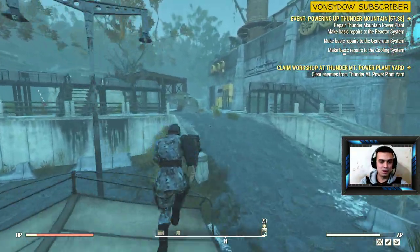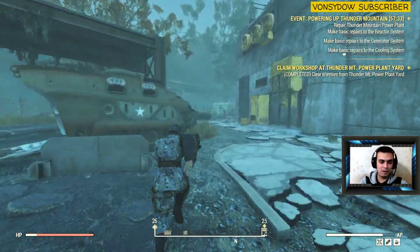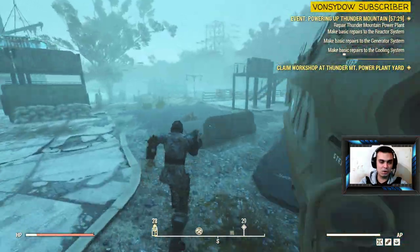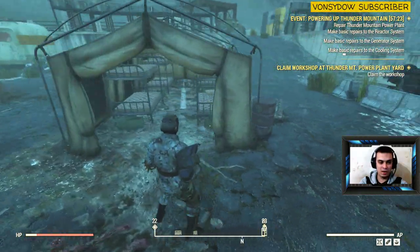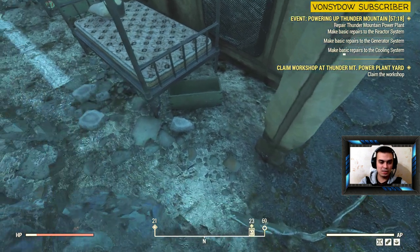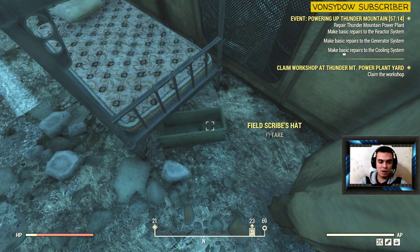So the place where I was — by the way — is the place where you end up when you teleport. You just run straight and run to all these three tents. What you need to do is stop by the first tent and look right over here. As you can see, here's the Brotherhood Fatigue, and if you look inside this thing right here you'll find the Field Scribe hat.